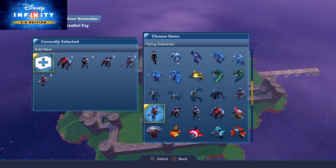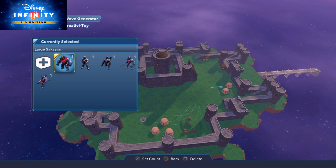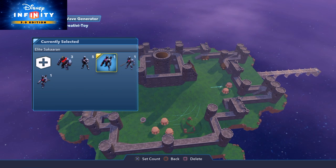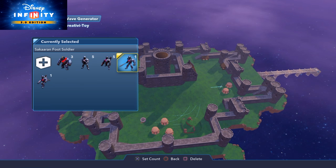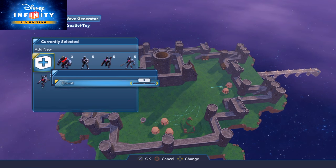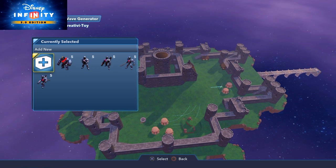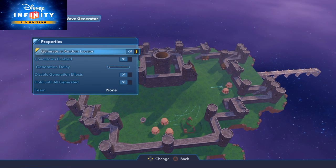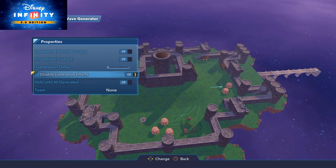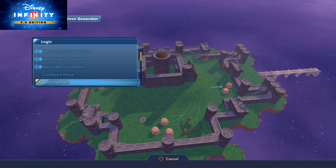Now going back to the enemy wave generator, I've gone into 'configure wave' and selected the enemies I want to appear. I've chosen Guardian of the Galaxy guards as they look more like Hydra people. I'm setting them all to five so they'll all spawn over the place when the alarm goes off. In the properties I'm setting the delay to zero so they appear immediately, and I've set them to the locators rather than random locations.